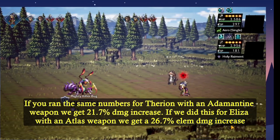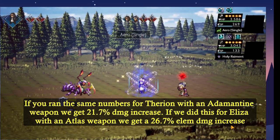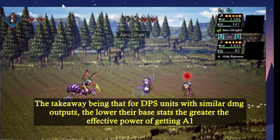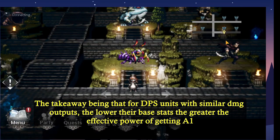If you ran the same numbers for Therion using an adamantine weapon, you get a 21.7% damage increase. If we did the same for Eliza with an atlas weapon, we get a 26.7% elemental damage increase. The takeaway being that for DPS units with similar damage outputs, the lower their base stats, the greater the effective power of getting awakening 1.